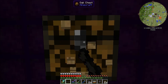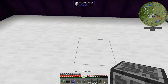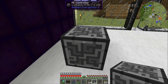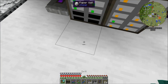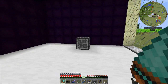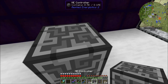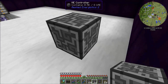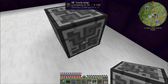Now we're going to get on to the controller. An ME controller, when you put it down, has to have power first of all — it can act as an input block, so you can use this to power your network as well. With this thing we won't need the energy acceptor anymore because the controller acts as an energy acceptor. The controller also gives us access to more channels. Each side of this controller provides 32 channels, so there's 32 on this side, 32 on this side, and so on.